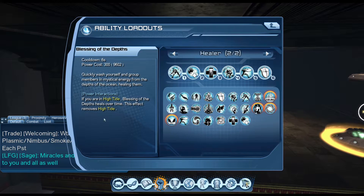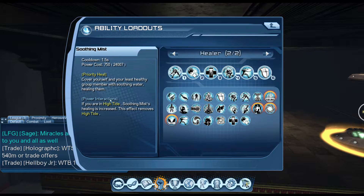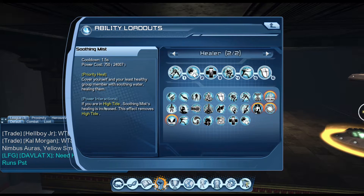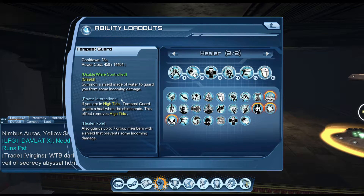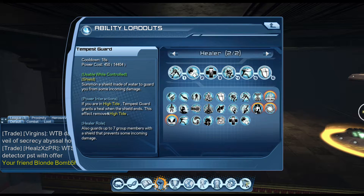Instead of only critically healing, Blessing of the Depths will also leave a heal over time. With your Soothing Mist, heals are increased when you're in High Tide. With Tempest of God, it heals the individual once the shield goes away if that person receives damage during the shield phase.